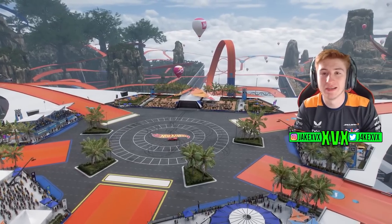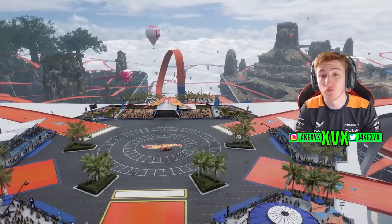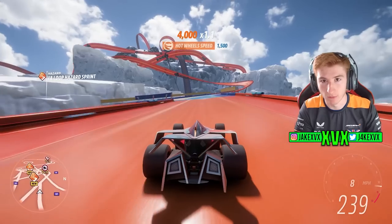The Hot Wheels map is split into four locations. We have the Horizon Nexus, which is in the middle of the map — also known as the Horizon Outpost, where the festival is. And then we've got the three biomes: the Jungle Biome, the Mountain Biome, and the Icy Volcano Biome.